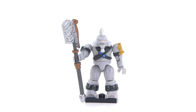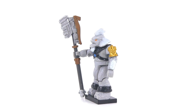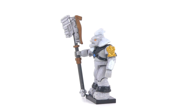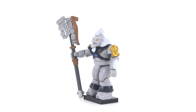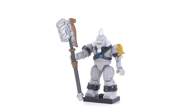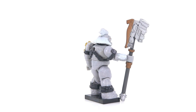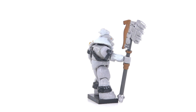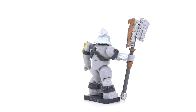Tartarus from Halo 2 — the Brute Chieftain of his era. He is a big, big baddie, and this is the first time we've gotten him or anything like him. Got the great new head mold there, looks very nice. The detailing on the crest on his left shoulder armor is really good. And the weapon — obviously the Gravity Hammer — it's supposed to be the Hammer of the Fist of Rukt, which is an older model of Gravity Hammer, but this is just the standard Gravity Hammer mold.